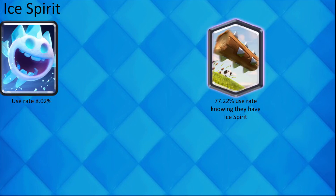If your opponent plays Ice Spirit, you can be almost sure that they have Log because of the 77.22% use rate paired together.